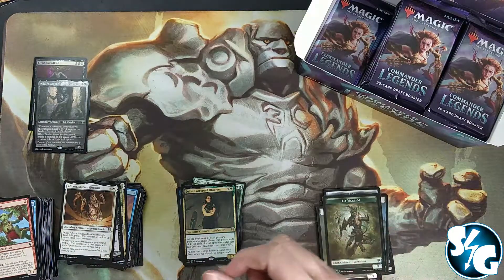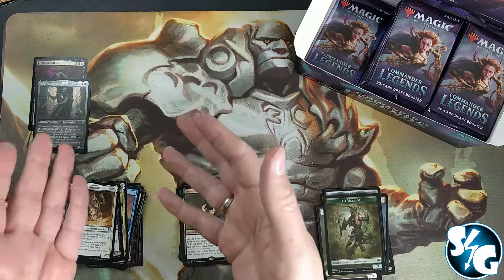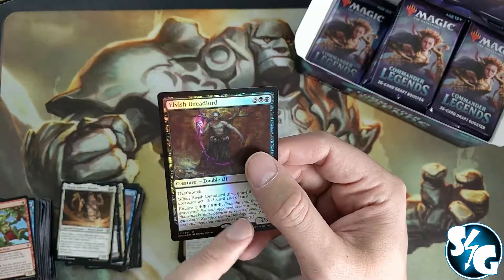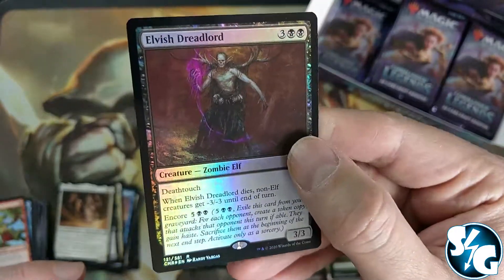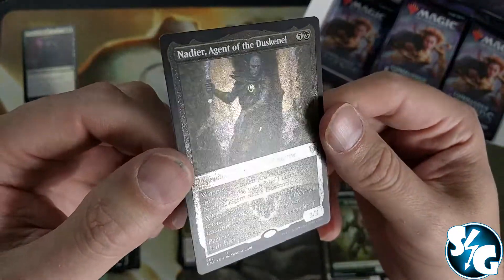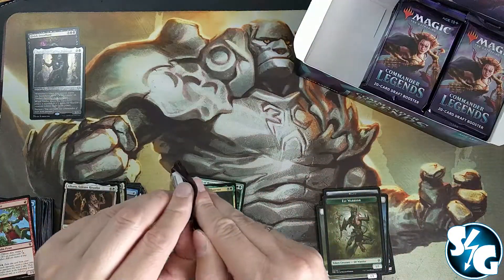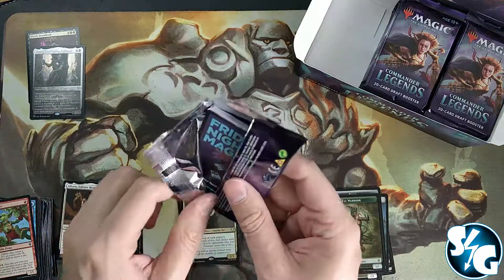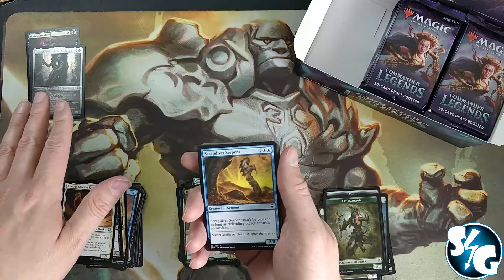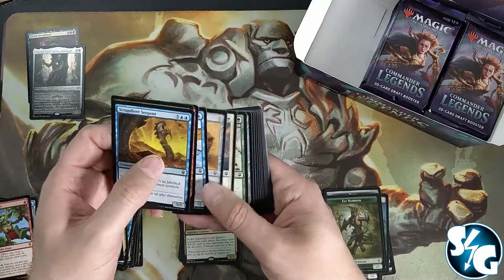People have been wondering how you can tell the difference between etched foil and normal foils. You see this rainbow effect here — that is normal foil. When you have etched foil, it shines like this, there's no rainbow effect. That's the difference. Especially with the newer cards — this was the first set with etched foil cards — but in newer sets the cards are so covered in foil that you cannot tell the difference between foil and etched foil.